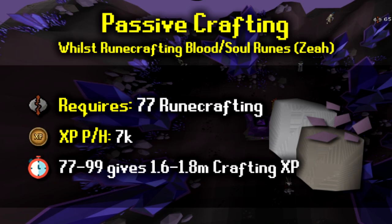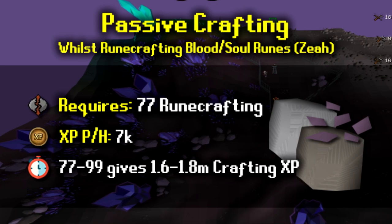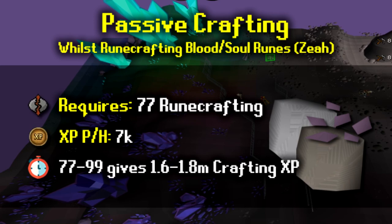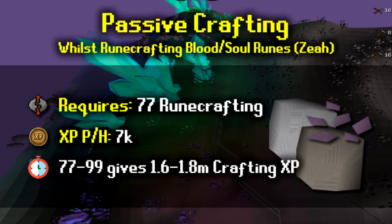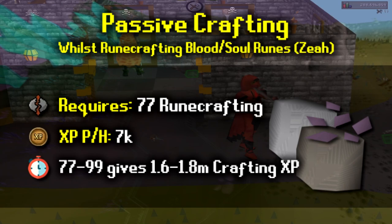If you're going for 99 runecrafting, many people opt to do Zeah runecrafting. If you're unsure what that is or want to get 99 runecrafting yourself, check out the 1-99 runecrafting guide — link in the description. Whilst doing Zeah runecrafting you need to chisel down the dense essence, which grants crafting XP. It's around 7k an hour but from level 77 to 99 you can expect 1.6 to 1.8 mil crafting XP passively. This is particularly useful if doing blood runes at the blood altar.